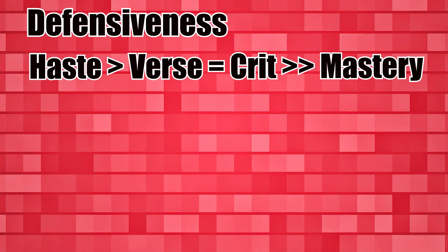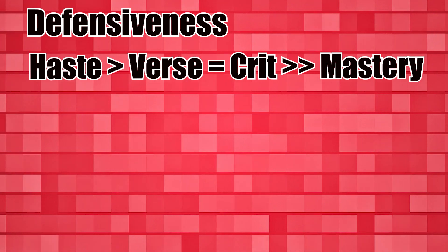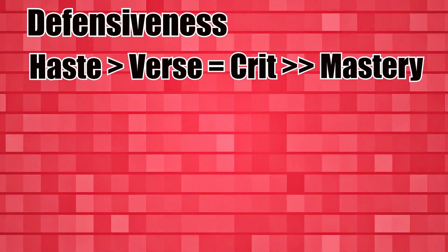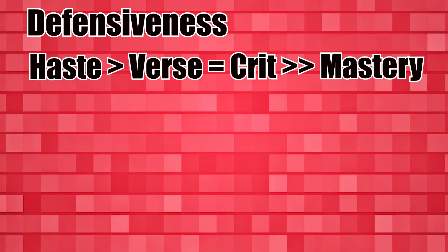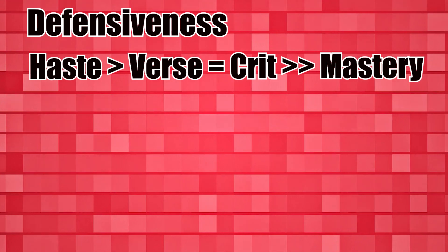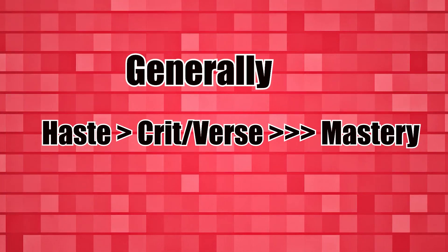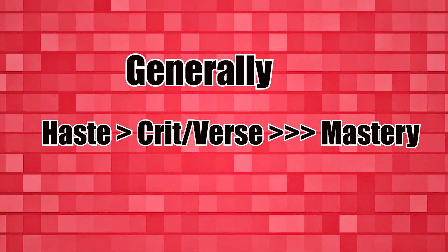Haste is going to be your most important defensive stat, as it reduces your cooldowns and makes the rotation much smoother. Critical strike and versatility are roughly tied for defensiveness next, with versatility winning out in raid. Versatility is more useful against magic damage, but crit provides higher parry and healing, and more damage overall. Mastery is last for both, as its survivability is generally poorer than the others and its offensiveness is minimal. For offensive stats, crit and versatility edge out haste, with mastery still at the bottom. As a general rule of thumb: haste first, then a mix of versatility and critical strike, with mastery taking up the rear.